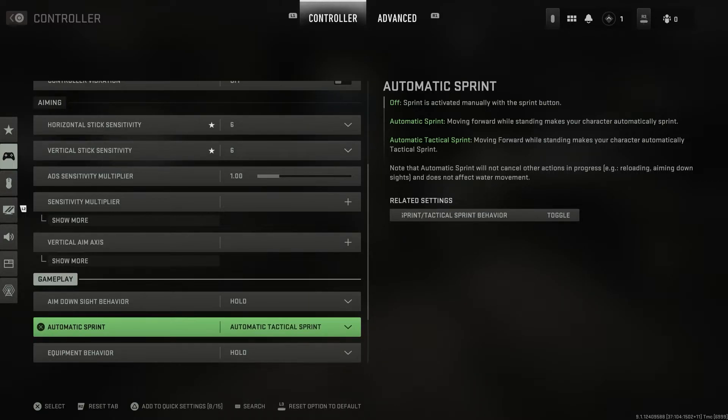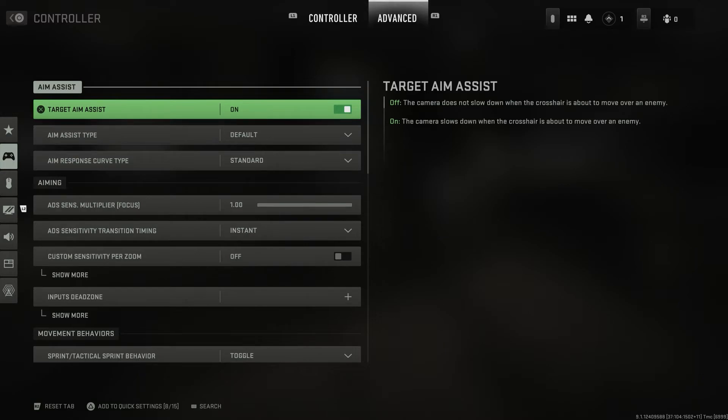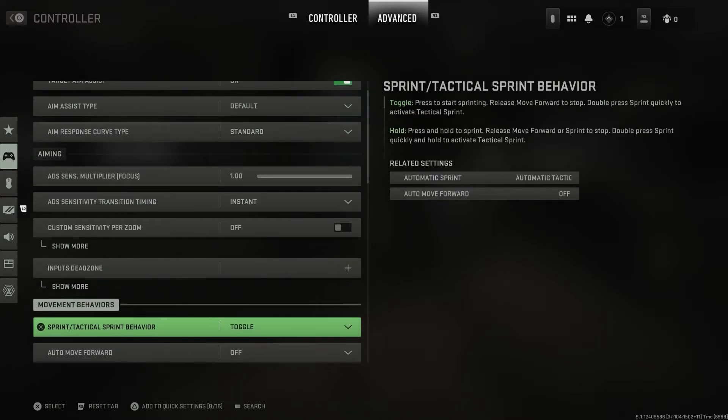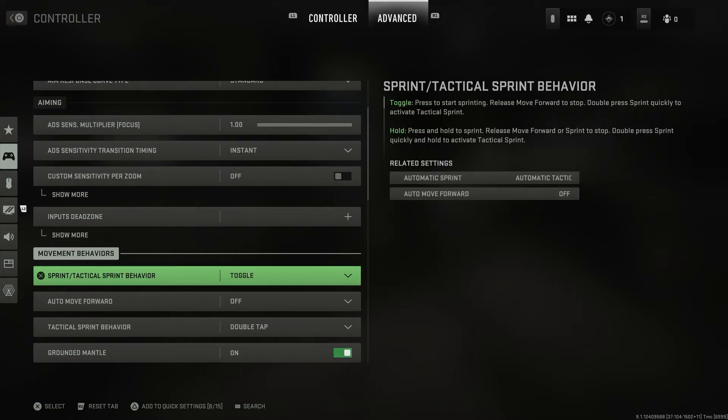Now, if you just wanted automatic sprints, or if you don't want that at all — maybe you're playing Search and Destroy and you want to be quiet — you can press R1 to go over to the Advanced menu. In the Advanced menu, we can go down to Movement Behaviors and then to Sprint/Tactical Sprint.